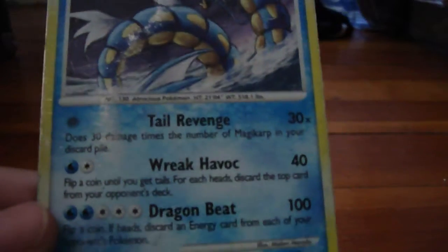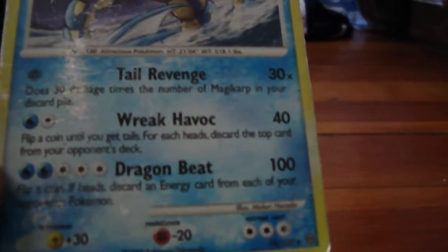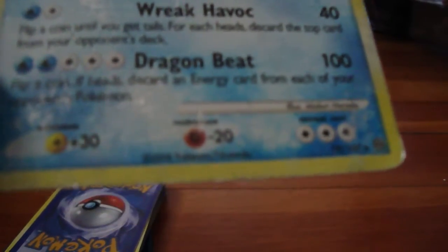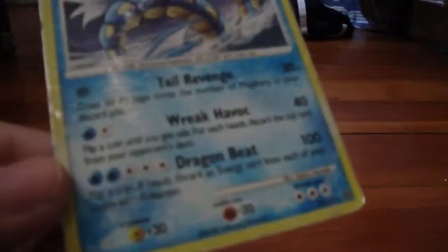Next one — this Charizard I also got in a trade, and I picked it because it has a wide variety of moves. I haven't seen a Pokemon do three attacks other than a Pokemon Power for a while. So that's Dragon Beat, which is pretty awesome. Flip a coin — if heads, discard an energy card from each of your opponent's Pokemon. And that's for Dragon Beat. This is from one of the newer packs.